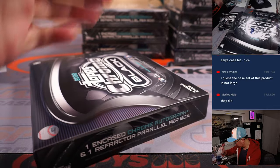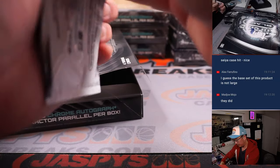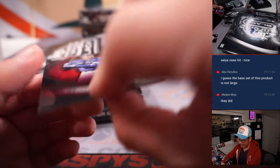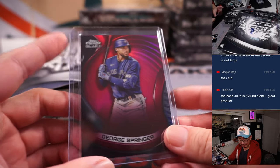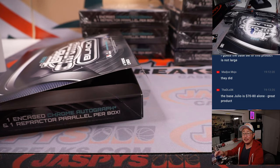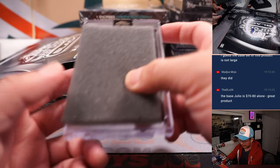I feel like I can start thinking about — hey, is a one-of-one going to happen? Here's an out-of-five card. Anthony with the Blue Jays — all aboard the Big Hit Express! Daniel saying that base Julio is $70 to $80 just on its own. Nice. I do love the Topps Chrome Black — really sharp-looking set.